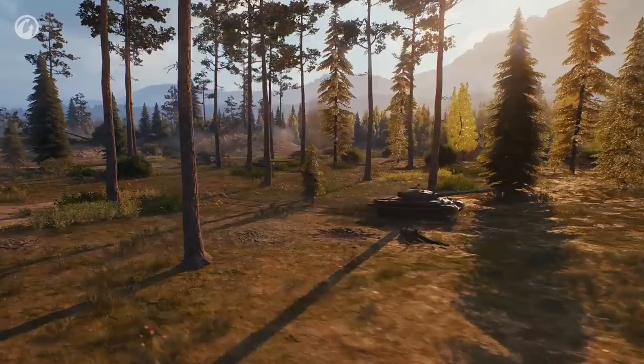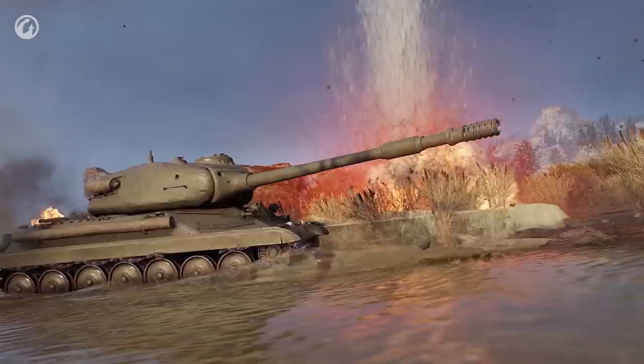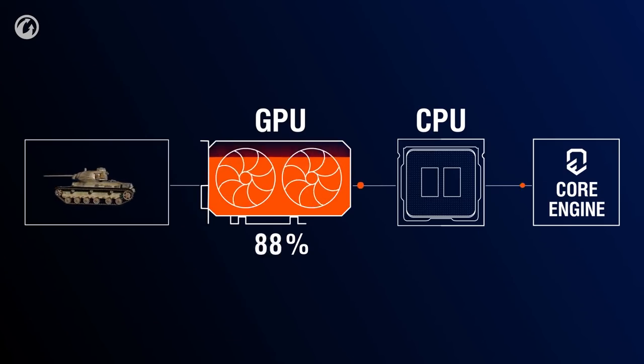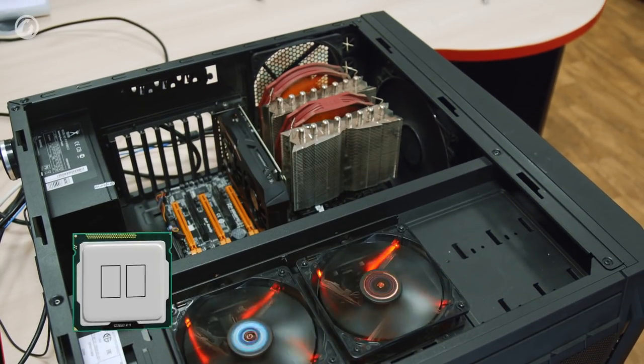In Update 1.0, the developers did an amazing job revamping the graphics. The game became more stunning. But the main achievement of the engine is optimization. The system requirements didn't change. The load was mainly focused on GPU, and in many cases the engine could push it up to 100%. Now it's time for CPUs.